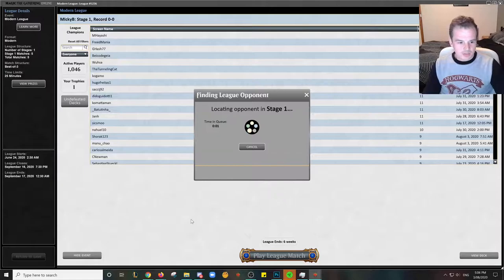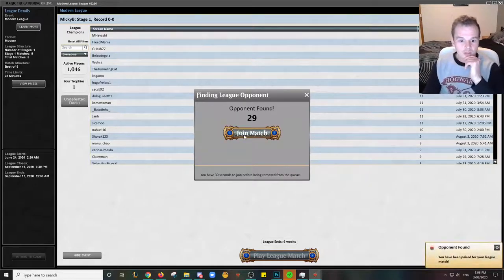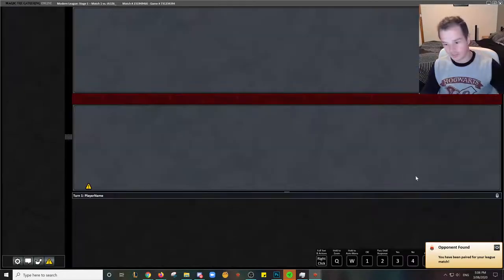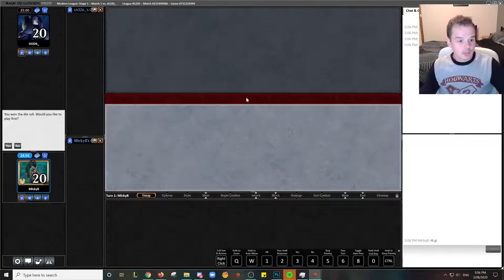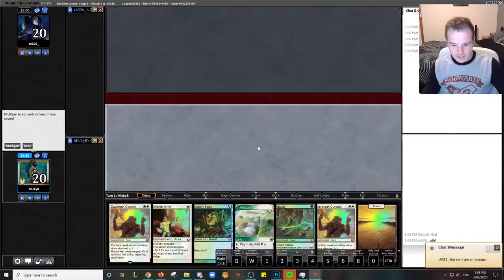My last league was the first disappointing league in a while — the first league I didn't go positive in probably about a month. So it was my first 2-3, but other than that the deck's just been consistently putting up 3-2s or better. We won the die roll here — we are against TA-326, so I'm going to be on the play. Let's see how this hand looks.